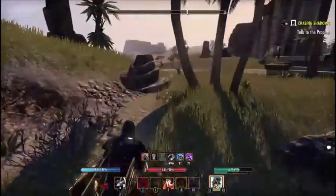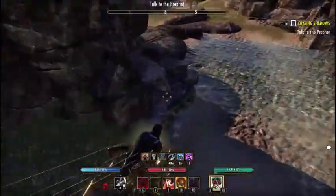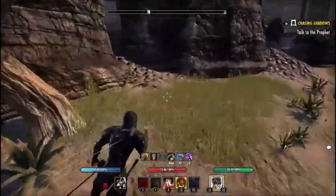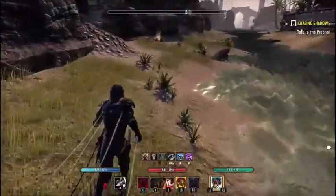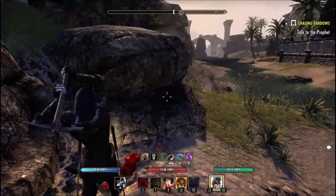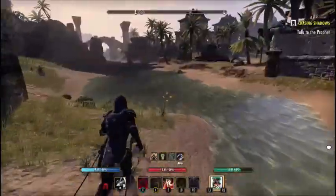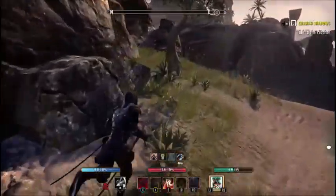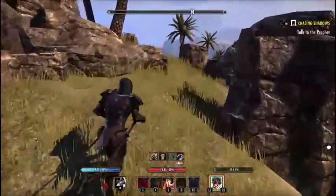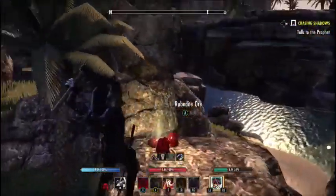I'm going to show you another alternative little spot — instead of going straight through like that, you can come down here. There's also some alchemy stuff here too. Once you get done with this part it will just go back to the same rotation you were already doing. Honestly I usually just skip this part though, because it's just not worth coming down here — especially when other people are running it and I'm trying to keep ahead of them. See, now you're back on your same rotation.